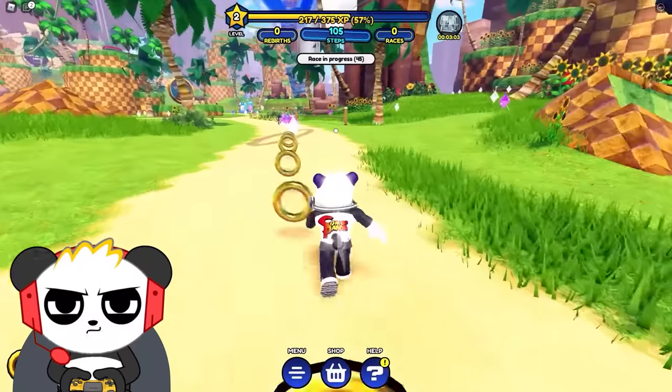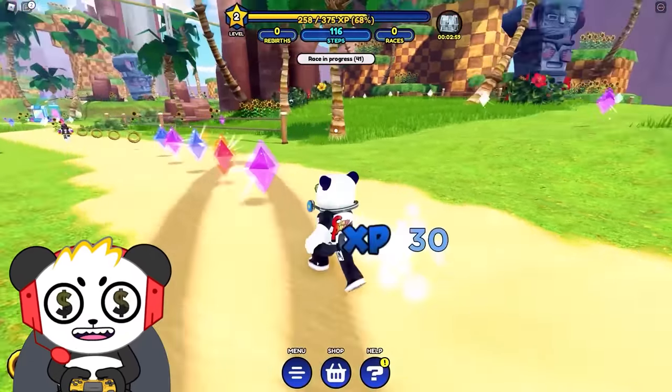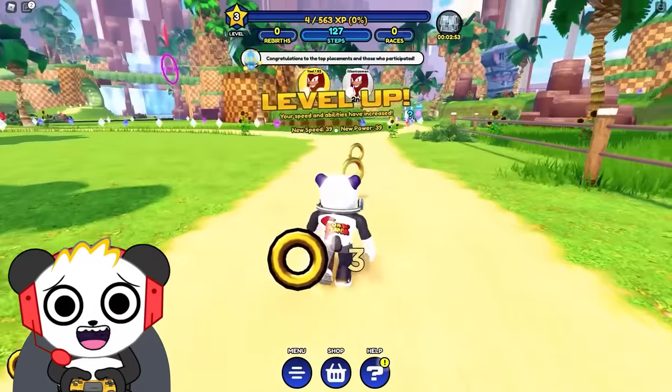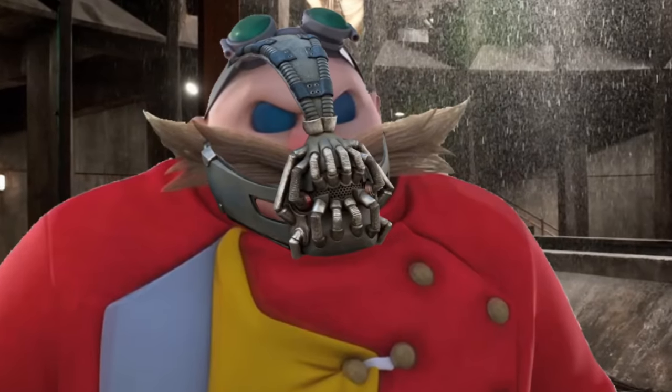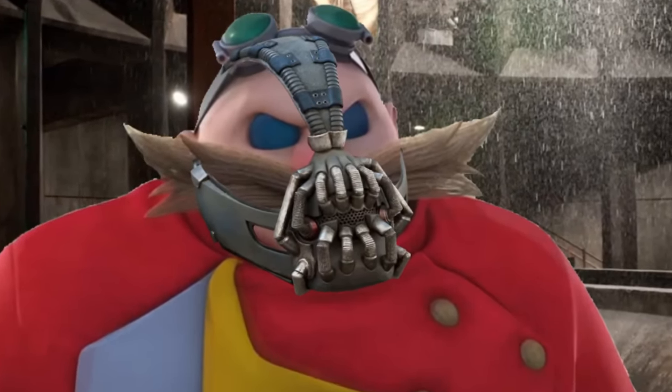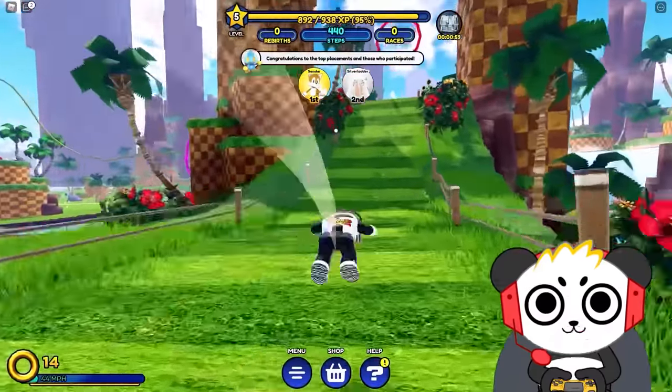It's giving me experience, and I think that's gonna allow me to go faster, but I'm also getting some rings! Just don't want to bump into Dr. Eggman, they'd make me lose them all! Speak of the Eggman, and he shall appear! Can't tell which enemies are stronger — the purple or the blue?